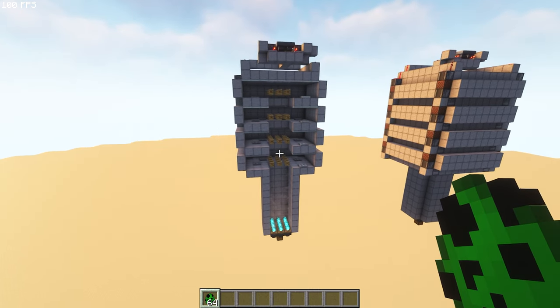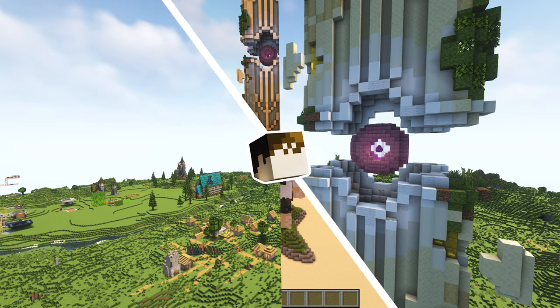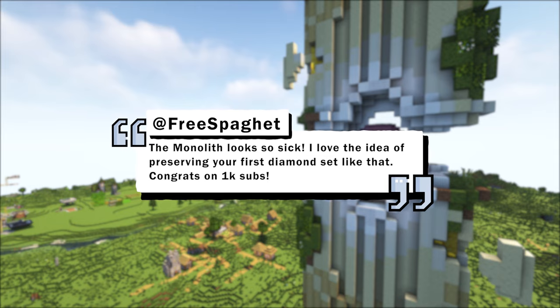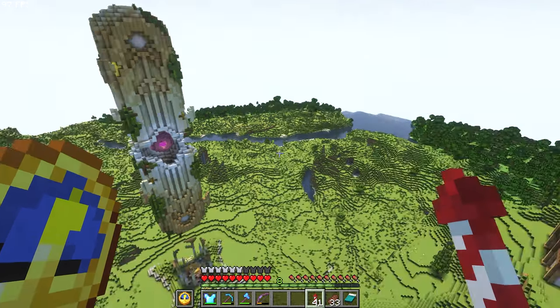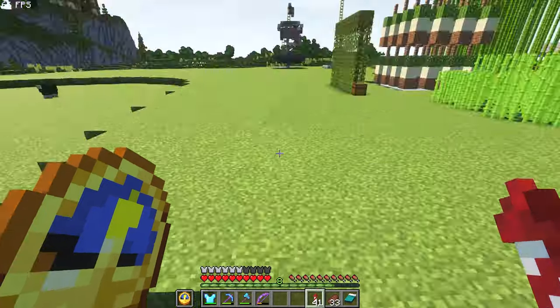That is basically it — that is my creeper farm, nothing too crazy, and I'm sure you guys can probably build this yourselves just by looking at it. Let's go back to the survival world and continue our adventure. Back in the survival world, I've been AFK overnight — around eight to nine hours — in that AFK spot, and we've collected around four shulker boxes full of gunpowder.